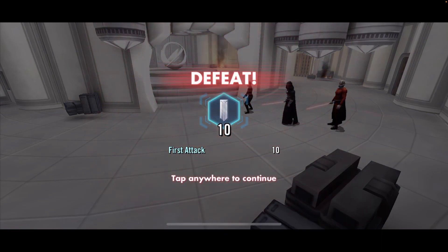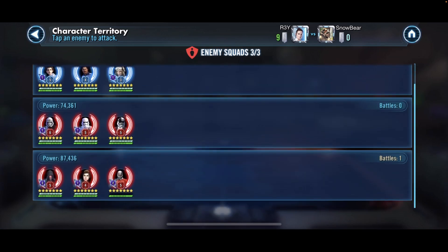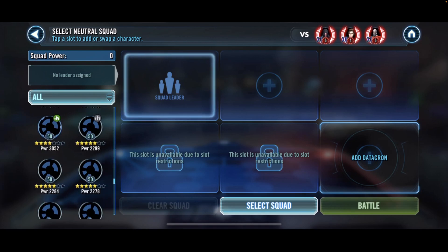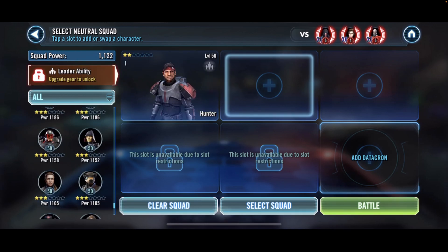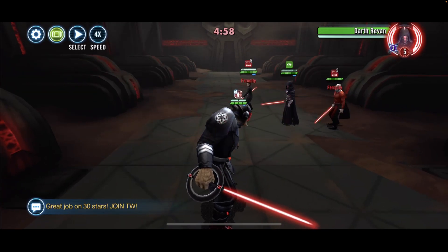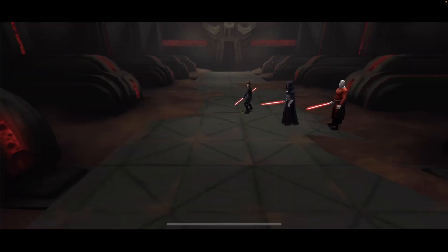Revan still has his AoE lightning and so does Bastilla. Look at that — we got 10 banners. Could probably just send in three more and they'll use both lightning abilities.